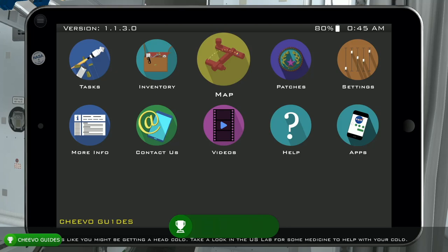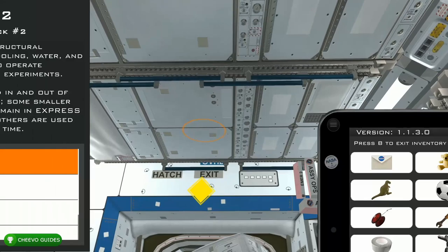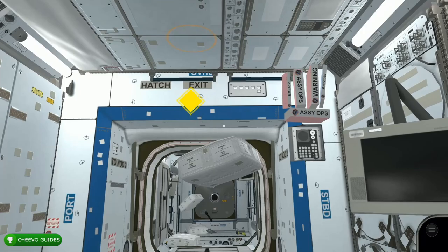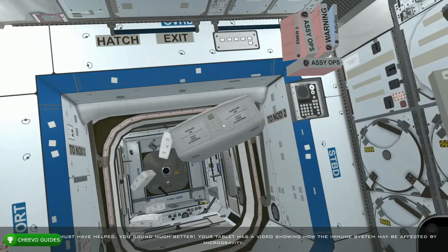After that, go to your map and the yellow indicator is going to be on Destiny, the US Lab. Fast travel there, look up to see the yellow indicator, and interact with this rack — take the medicine out. Then go to your inventory and use the medicine. After that, float up to the yellow indicator to trigger the next dialogue, which will unlock the next video on the immune system. Go to Videos and watch the immune system video.